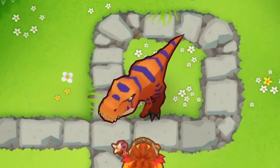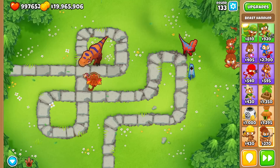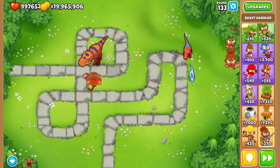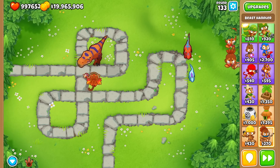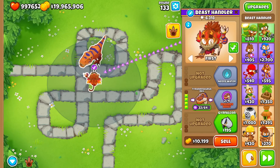We got another Beast Handler Showcase today, and this one's involving the T-Rex. It's been long enough into the release of the Beast Handler that players have now discovered what the best Beast Power is — well, at least for this tower. Let me go ahead and show you why.